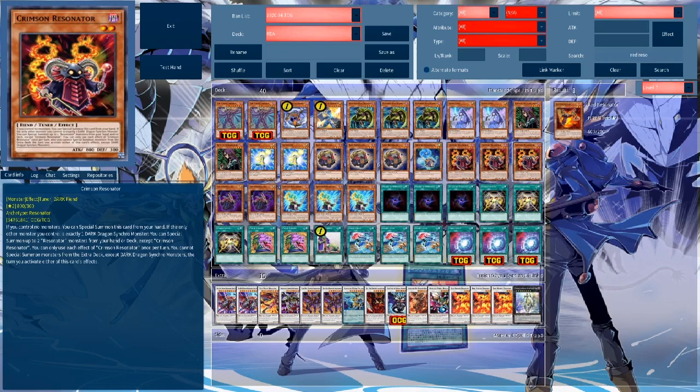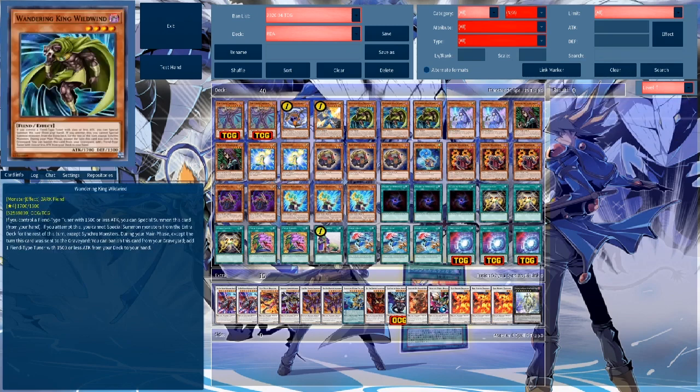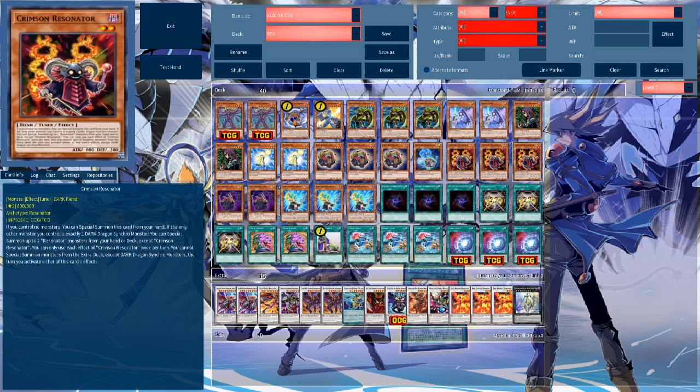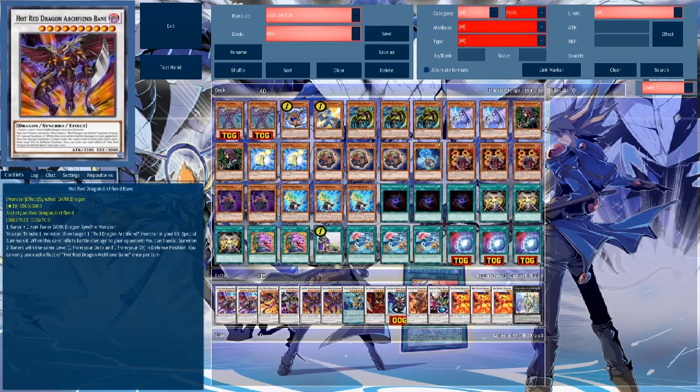Red Resonator says: if the only other monster you control is exactly one Dark Dragon Synchro monster, so it cannot be anything else. This is why Red Resonator is no longer a good card in the deck — if you have Red Resonator and Crimson Resonator in your hand, you cannot use Red Resonator. So you need a Crimson Resonator and a level 4, because then you can go into Red Rising Dragon, which revives your Crimson Resonator, and then you can go two ways: either summon additional level 4s to go into additional copies of Red Rising, or just Synchro Climb — usually into something like Bane and Abyss.